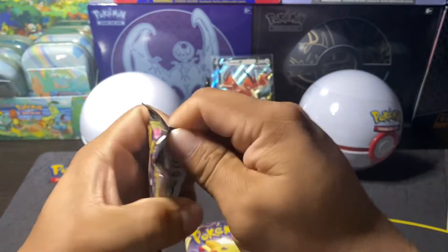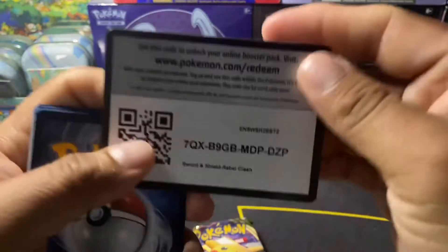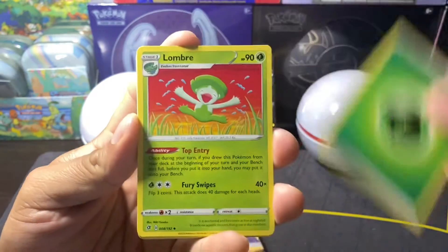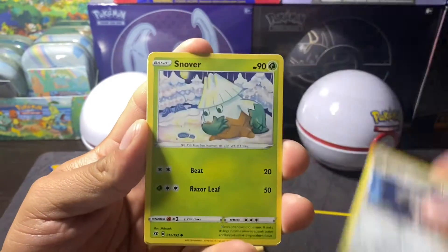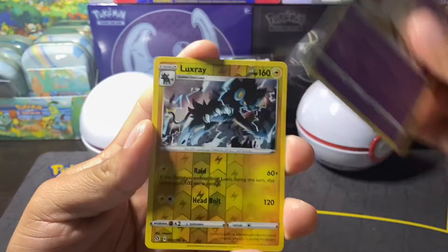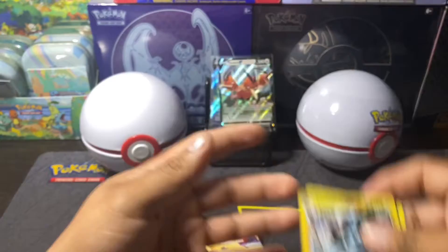Luckily, somebody finally found a local card shop, you guys, so that was pretty cool. We got a Leaf Energy, a Lombre, Larvitar, the Rant, Snorunt, Binacle, Binacle, Glameow, oh that's cute, Vulpix, Milcery, Reverse Luxray, and a Butterfree for you guys.